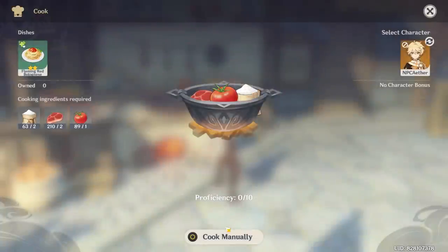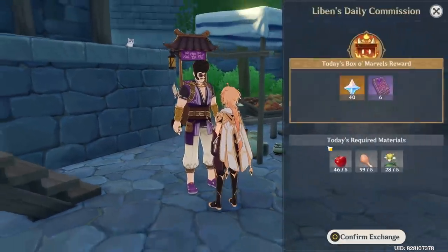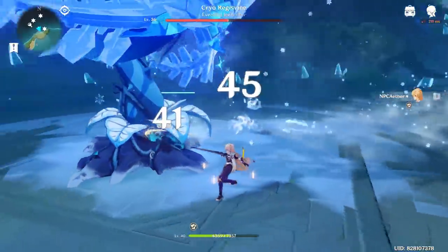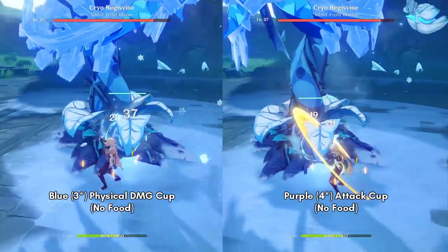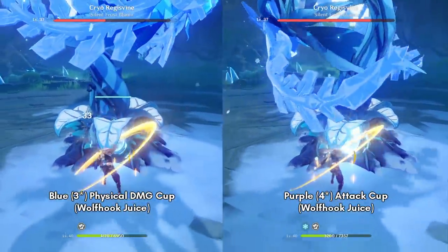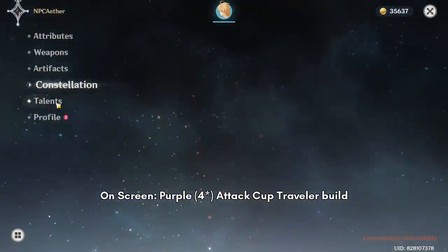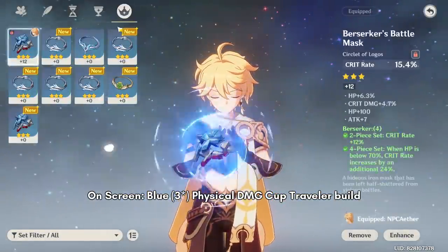It's a 2-star healing food which can be easily made since all ingredients can be bought from shops. A few videos ago I mentioned that we spent around 8–10 minutes to kill the Regisvine, but now with better artifacts I can shrink that time down to around 5 minutes. The main reason is the change from the Purple Blast Stain Attack Cup to a Blue Physical Damage Cup. On screen you should see a damage comparison between the two, with various food buffs. Roughly speaking, the Blue Physical Damage Cup performs better than the Purple Attack Cup.